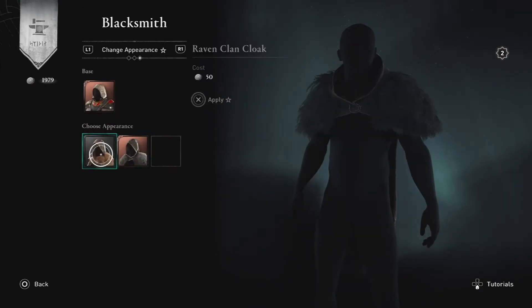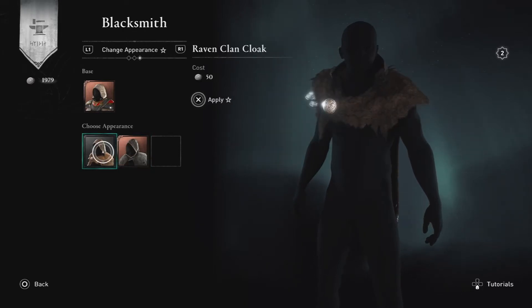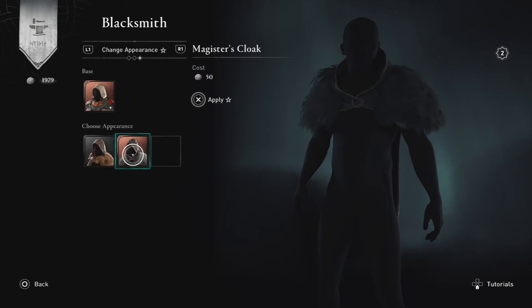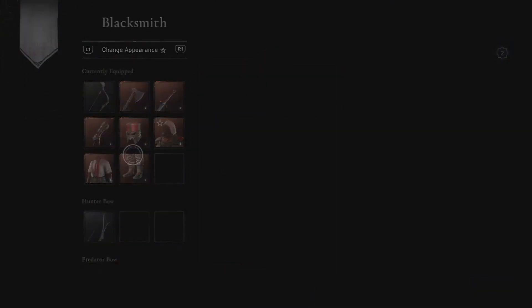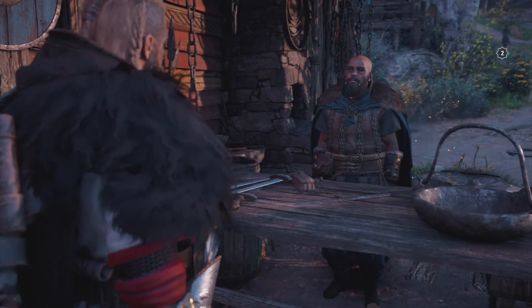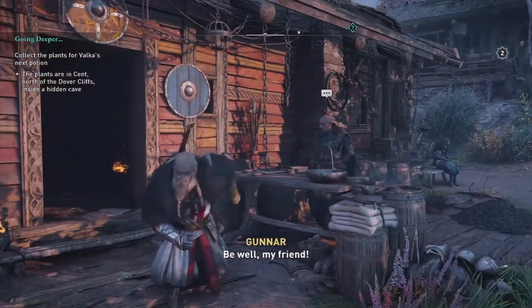Click on the armor you want to customize and change its appearance. You can choose from armors you've already unlocked in the game. It's going to cost you 50 silver — you get plenty of silver from raids so don't worry about spending it. Apply the change, and you'll see that the armor's appearance has already changed.